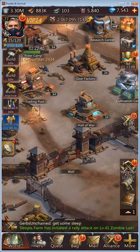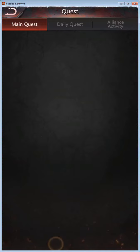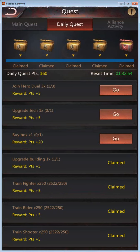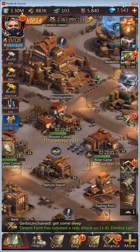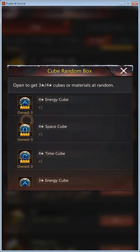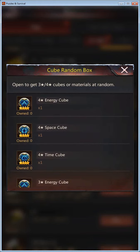To get cubes, from the day after you have your Headquarters at level 25, you will start getting random cube boxes in your daily quests from the 150-point box. Those can contain cubes, cube promoter ones, and cube enhancers, which you get randomly.